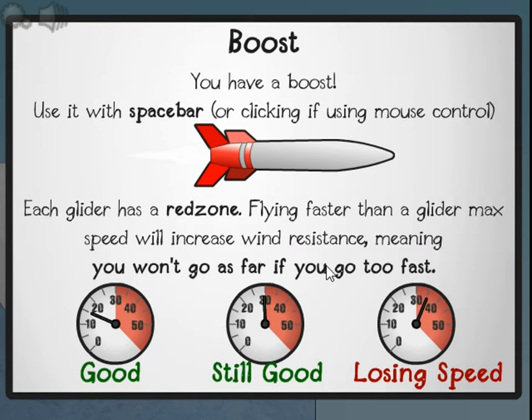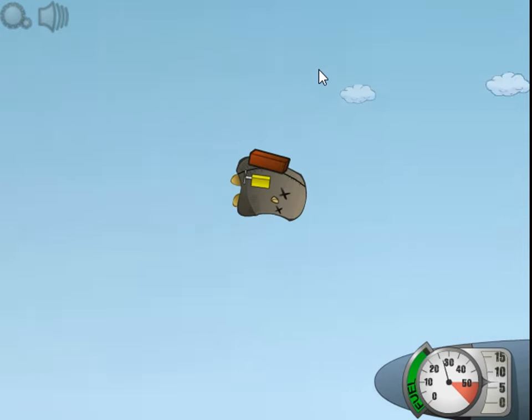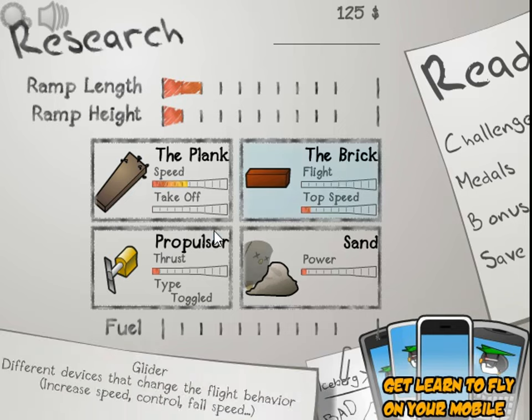Okay, spacebar to boost. Still good, losing speed. The higher it is, losing speed. Okay, let's go use it now. Boom - just went a little faster, and there you go. That's one of our objects we're trying to destroy here.